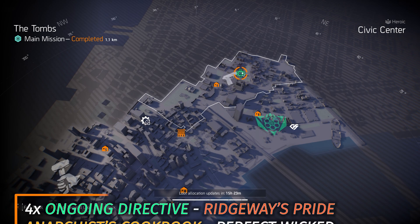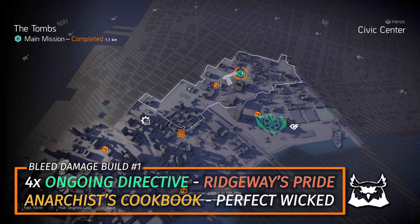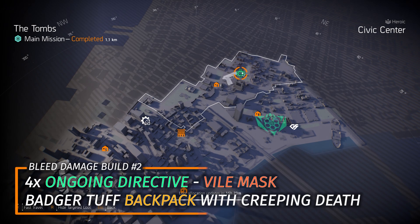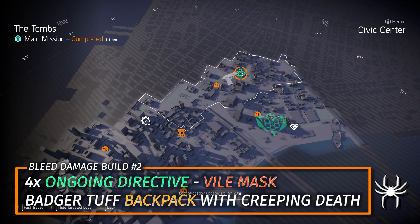The first Ongoing Directive build requires Ridgeway's Pride, four pieces of Ongoing Directive, and the Anarchist Cookbook with Perfect Wicked — which you can farm at the East Mall area on the East Side, which I skipped over earlier. I run both builds with the Carnage with Perfect Sadist and the Scorpio exotic shotgun with Septic Shock. The second build does not require Ridgeway's Pride — it's just an Ongoing Directive four-piece, the Badger Tuff Backpack with the Creeping Death talent, and the Vile Mask.